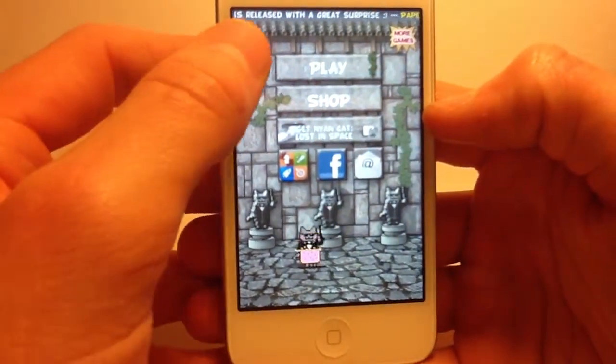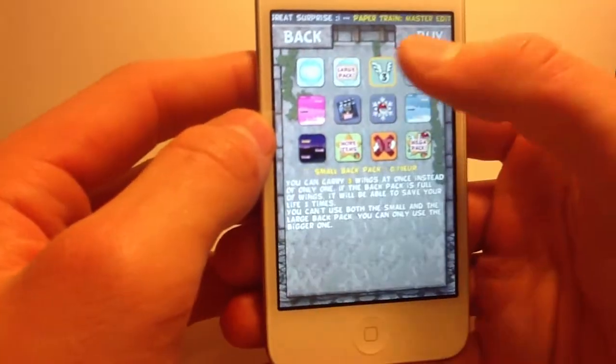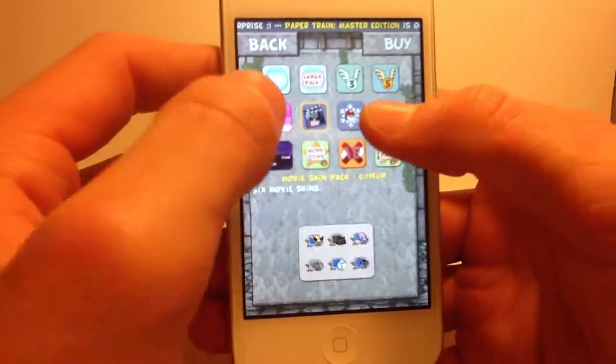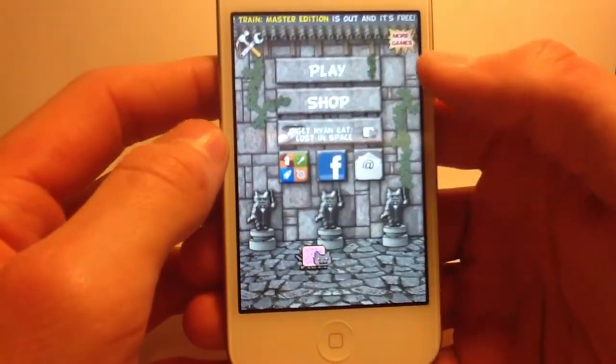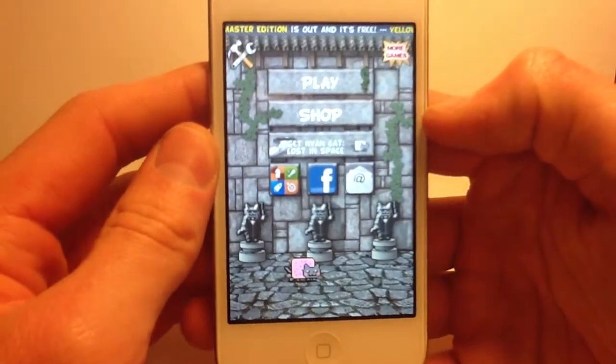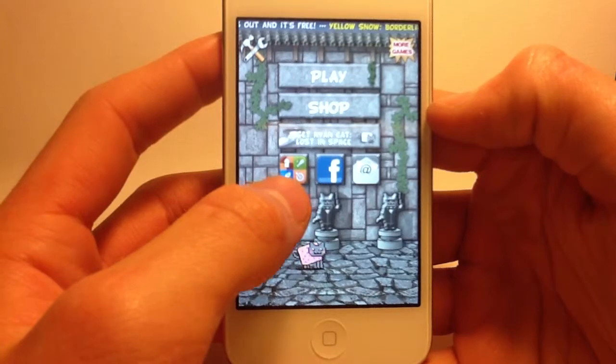So the menu has play and shop. Here you can buy all these different things — but you have to buy them with real money, not points you earn in the game. And you've got a Game Center button.